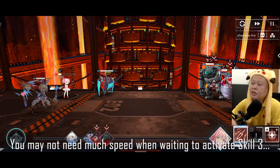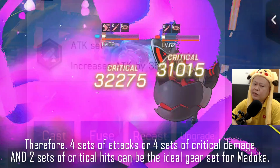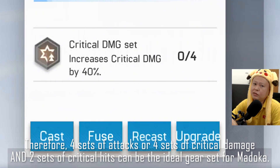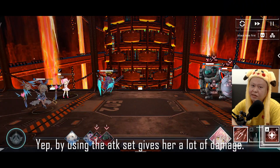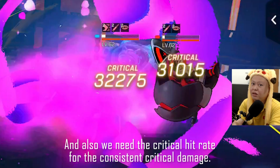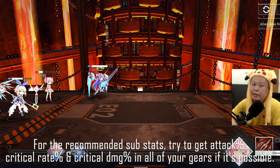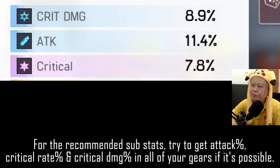You may not need much speed when waiting to activate Skill 3. Therefore, four sets of attack or four sets of critical damage plus two sets of critical hit can be the ideal gear set for Madoka. The attack set gives a lot more damage, and you need the critical hit rate for consistent critical hits. For recommended substats, try to get attack percent, critical rate percent, and critical damage percent in all your gears.